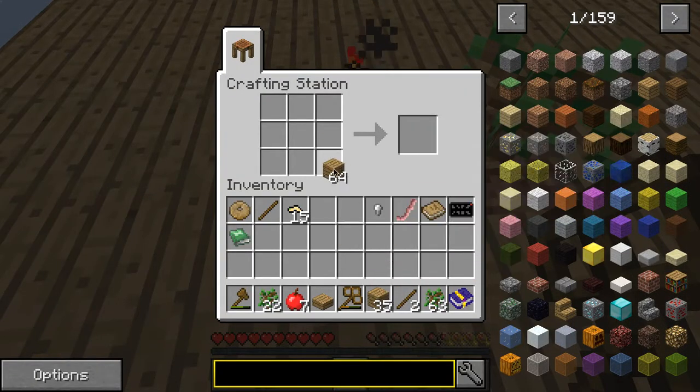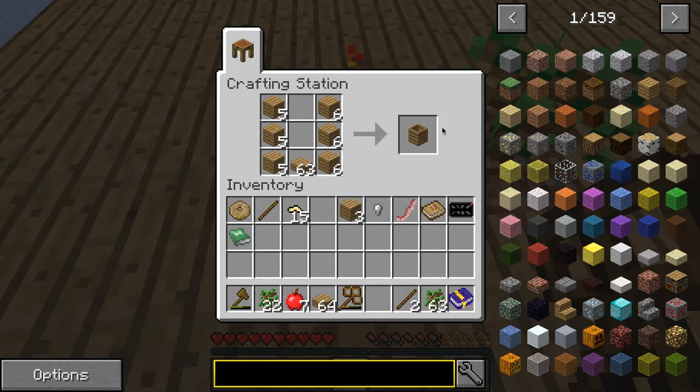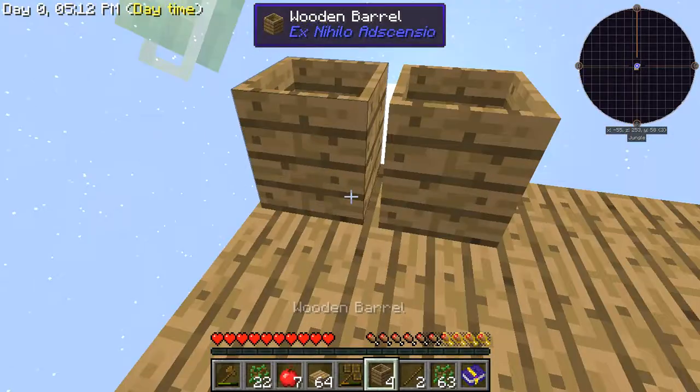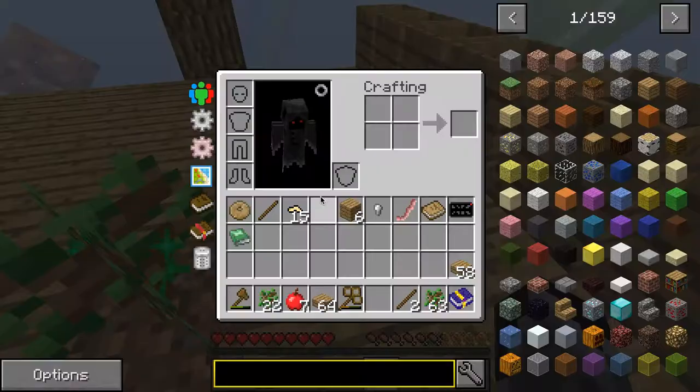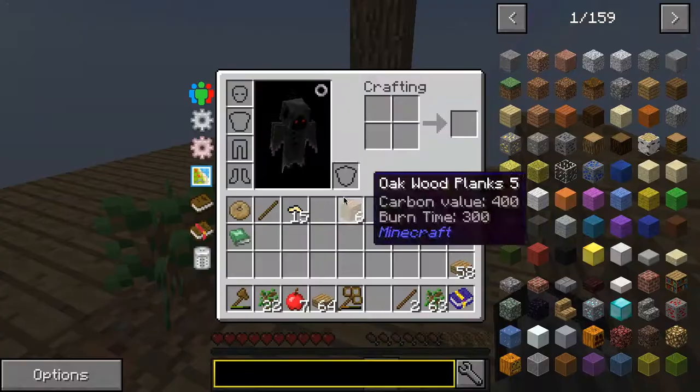The reason why you need to do that is to create string for - I forget its name, it's called seath - and that's how you further progress in this game.